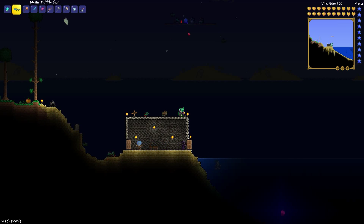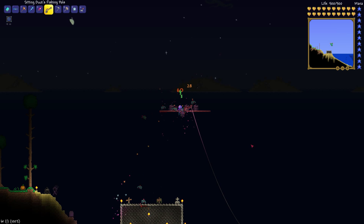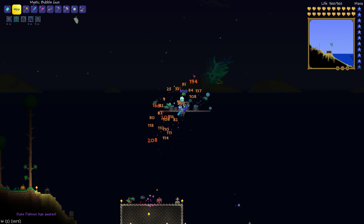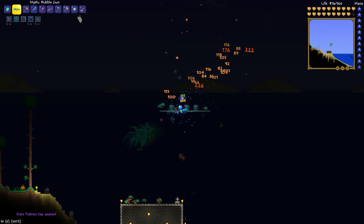The trick is you're going to hang off the wooden platforms up top, make sure your one-second timer is activated. You're going to take damage from the piranhas, so that's going to be the savior against Duke Fischron. Make sure you drink your potions before he arrives. You're going to hang off the platform the whole entire time, shooting the bubble gun or razor pine, whichever you have.